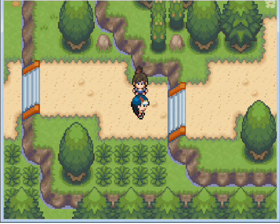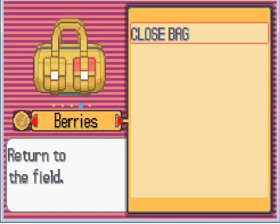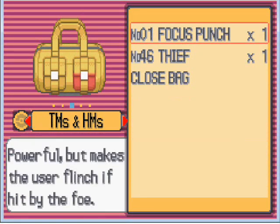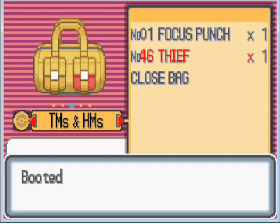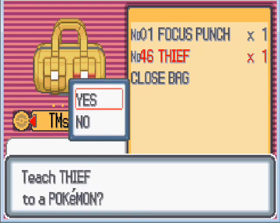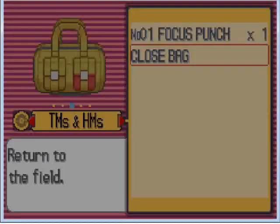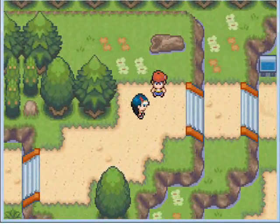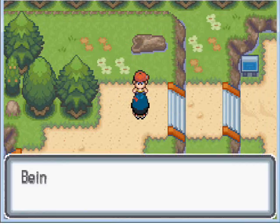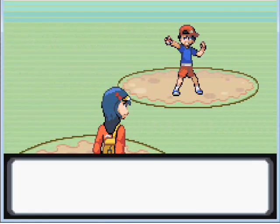Back from recovery. I'm going to teach some TMs to these Pokemon because they're not really helping me out. I have Focus Punch but it makes the user flinch if hit - that's not good. Let's go with Thief instead - it might steal an item. I'll give it to Krog Drunk. He learns Thief. Now let's try to steal some items from this Youngster kid.